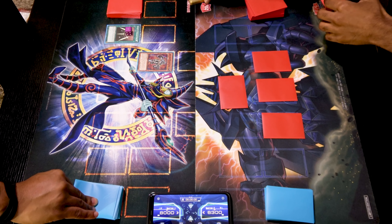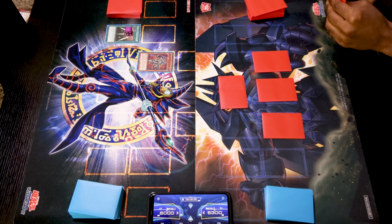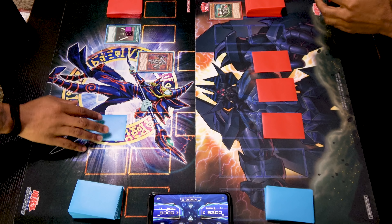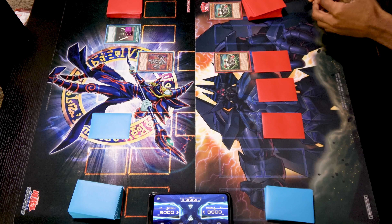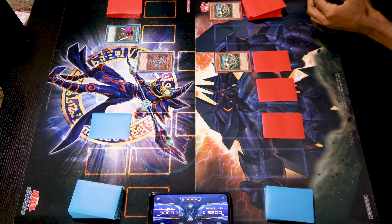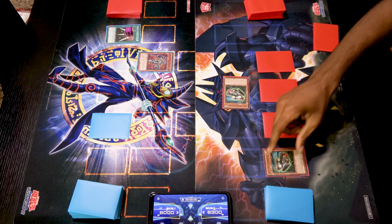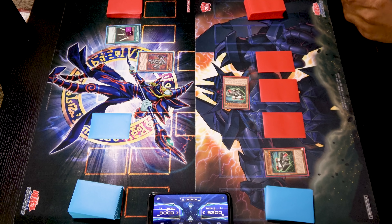I won't be doing any attacking anymore. Draw for turn. Standby phase. Main phase, moving towards battle. I will attempt to attack. You attacked my Heavy Mech Support Platform. Main phase two, I'll set one card in the back row. End phase, end turn. Draw. I'll normal summon my Heavy Mech Support Armor — when it's normal summoned I can target a Union monster in my grave and special summon it. I'll target another copy of itself and equip it to Heavy Mech Support Armor, so if it would be destroyed this will be destroyed instead.